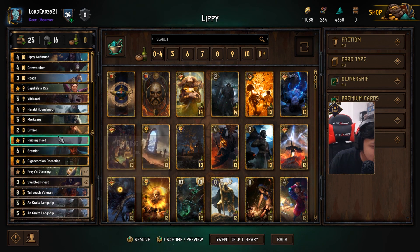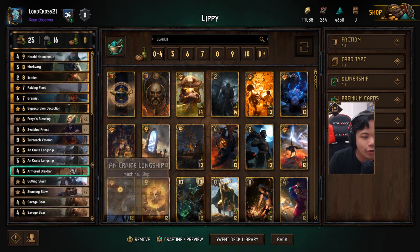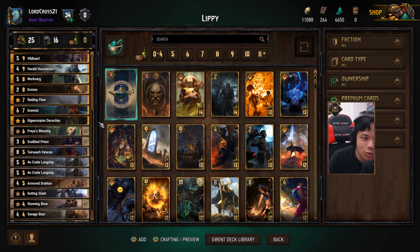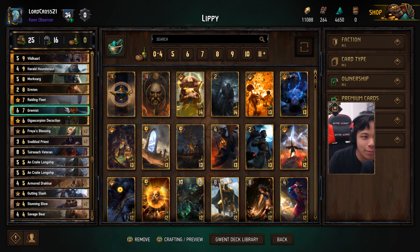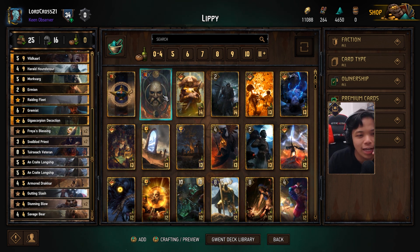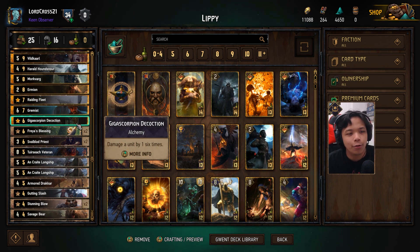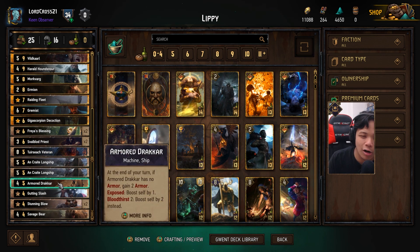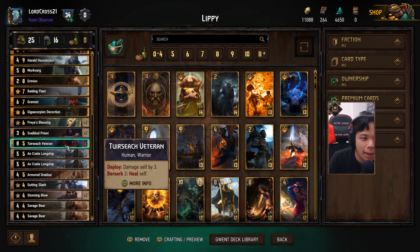Ermion is good for getting out any of our alchemy cards still in the deck, and it triggers Crow Mother from the grave. I added Raiding Fleet because we're running quite a number of ships — only three, but you don't necessarily want all three in hand, so you want to keep one for the Raiding Fleet. On Pro Rank, Grimace will be very useful against poison, lock, and other statuses. Giga Scorpion Decoction handles powerful engines. Freya's Blessing rezzes gold or bronze cards we need for round three.